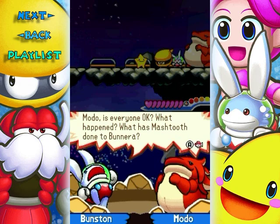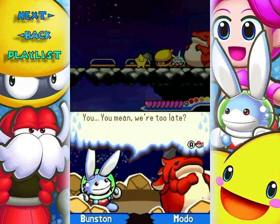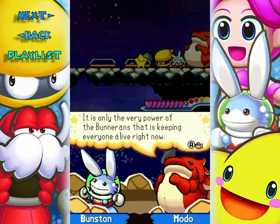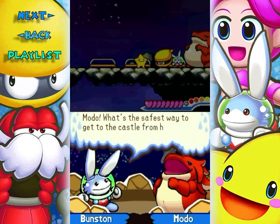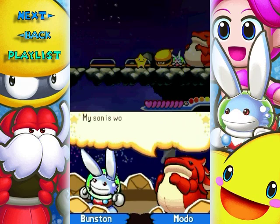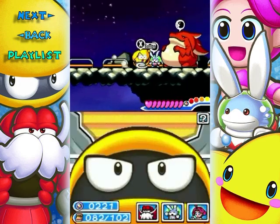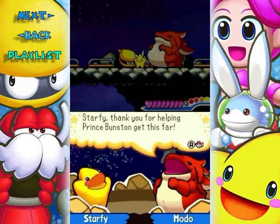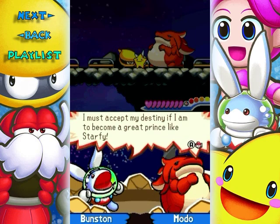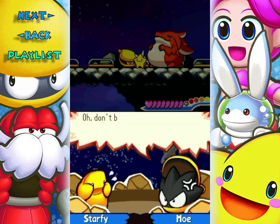Almost all of the Bonerians have been captured. We're told we're not too late — Mash Tooth is strong with the power taken from the people, but it's the very power of the Bonerians that's keeping everyone alive. Moto has been working on something new — the Cosmic Express — as a safe way to get to the castle. Bunston reflects that he must accept his destiny to become a great prince.